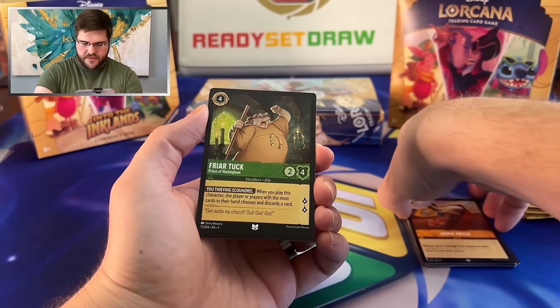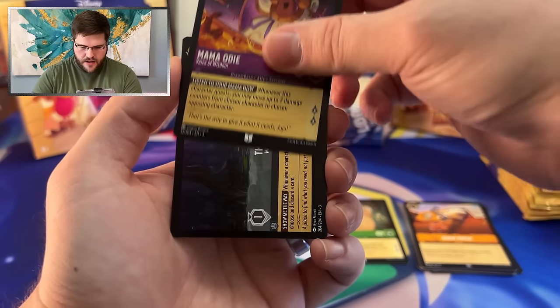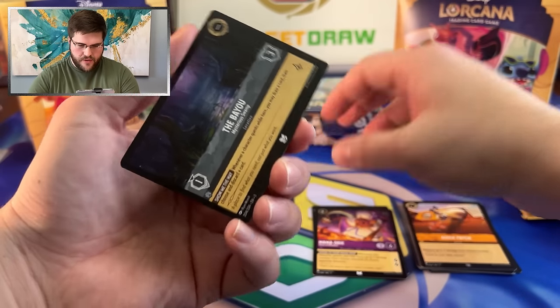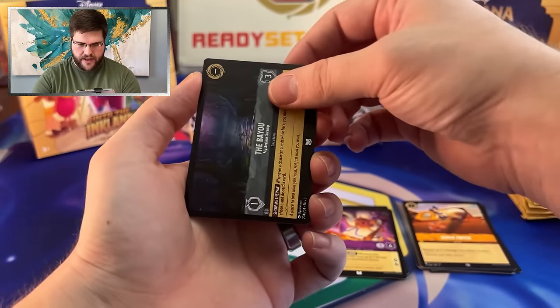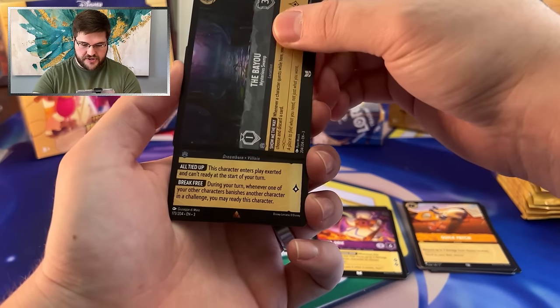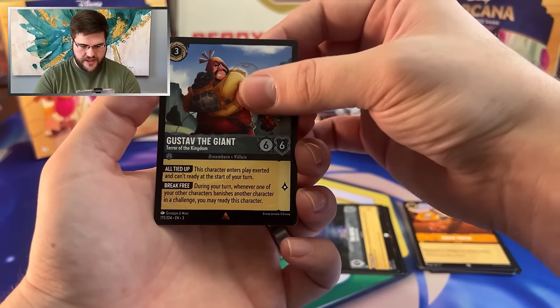And then we got the Uncommon slot: Friar Tuck, Mama Odie. Ooh, The Bayou — really good combo with this. Beast Relentless and Sheriff of Nottingham, pretty dangerous. A rare to start it off: Gustav the Giant. A little scary. Good location.